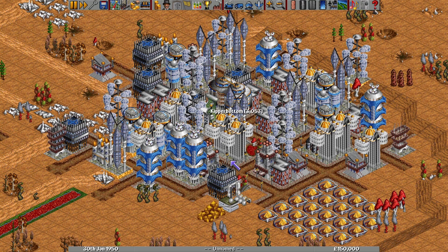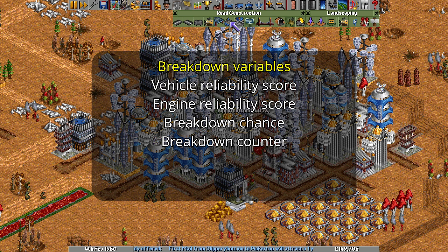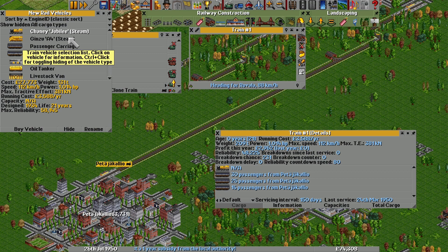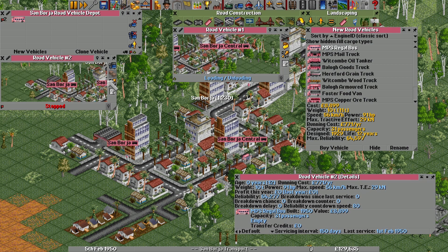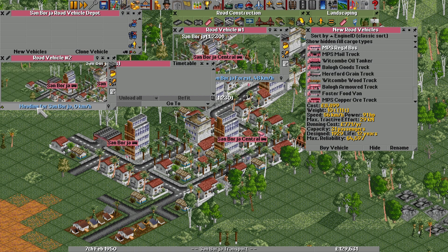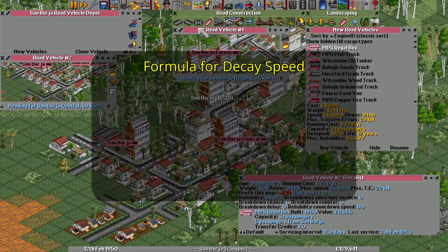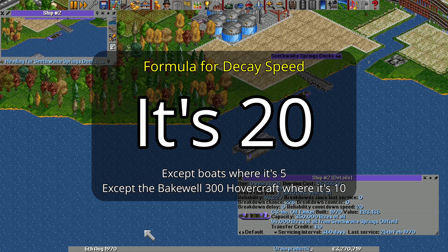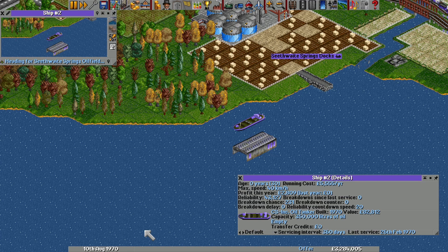The mechanics of vehicle breakdowns are spread across several different values tied to a vehicle. As well as the vehicle's reliability score and its corresponding engine reliability score, there's the vehicle breakdown chance, breakdown counter, breakdown delay, and the reliability decrement speed. These last four are normally hidden, but for this video I have added all of them to the vehicle details window. When a new vehicle is built, it will inherit its starting reliability score from the maximum reliability of its engine. It will also receive a hidden value from the engine definition called the decay speed. The game multiplies the decay speed by 4 and stores it on the vehicle as the reliability decrement speed. For land and air vehicles it is invariably 20, therefore putting the reliability decrement at 80. The exception is boats, which all have a decay speed of 5, apart from the Bakewell 300 hovercraft which has it at 10, so the reliability of boats decreases at a slower rate.